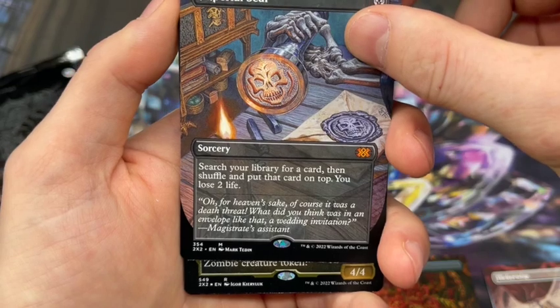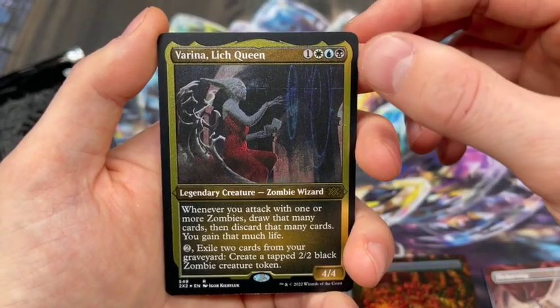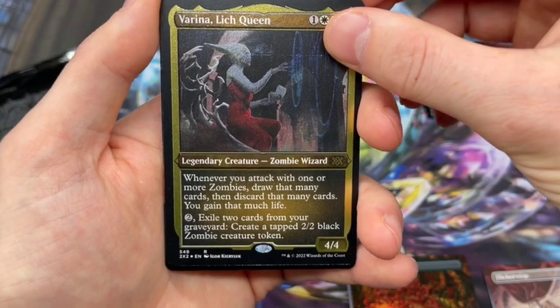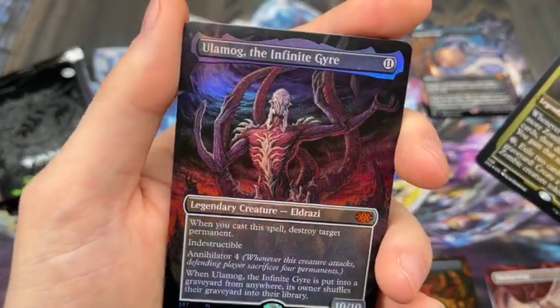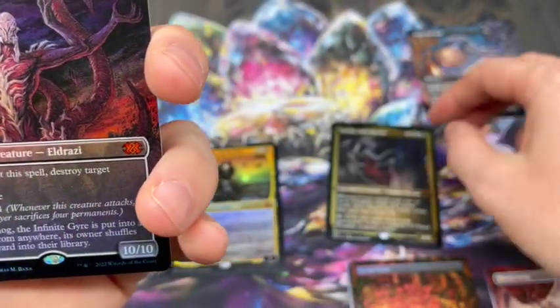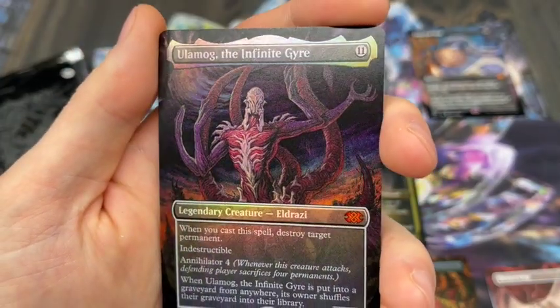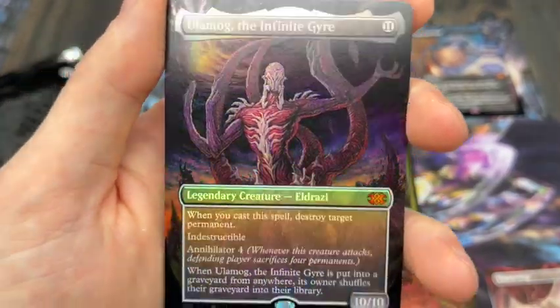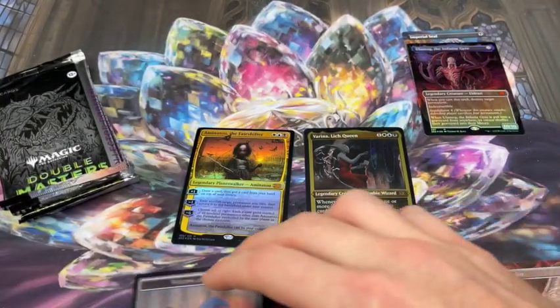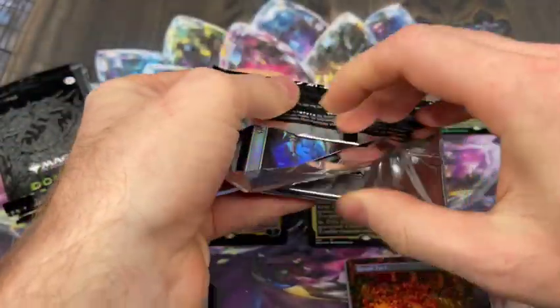That is definitely a solid hit. In the Etched Foil, we got the Lich Queen, who is probably not as solid of a hit, but after the last pull, not going to complain. Last pack is another Mythic — it is a Foil Ulamog. Very nice. That is not textured; I have pulled one of these textured, as I'm sure you saw in a previous video. But still, that is gorgeous, it just looks great. So three Mythics to start us off. Regardless of what else is here, that's a pretty solid box.